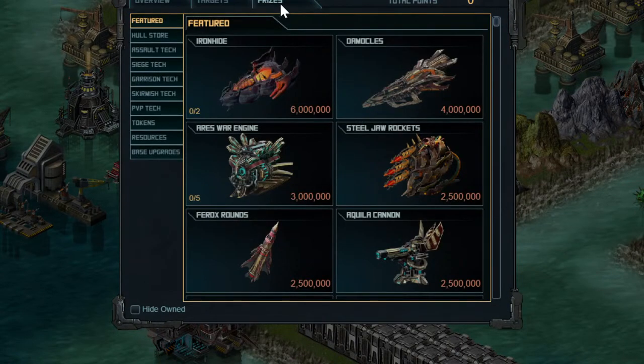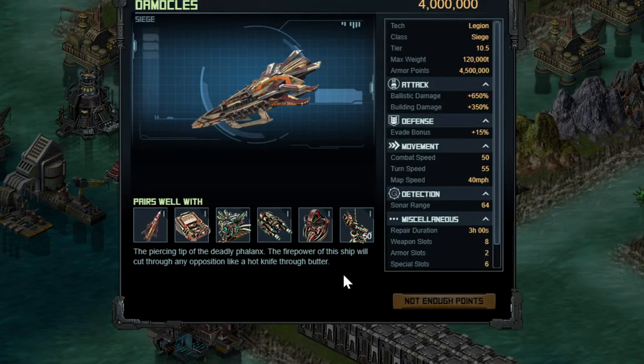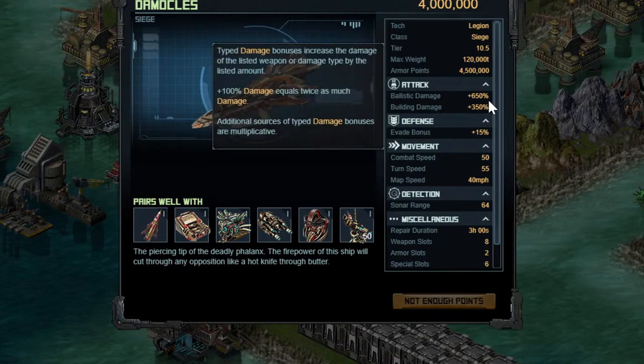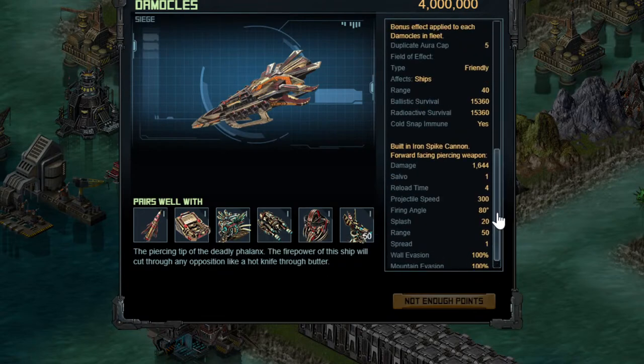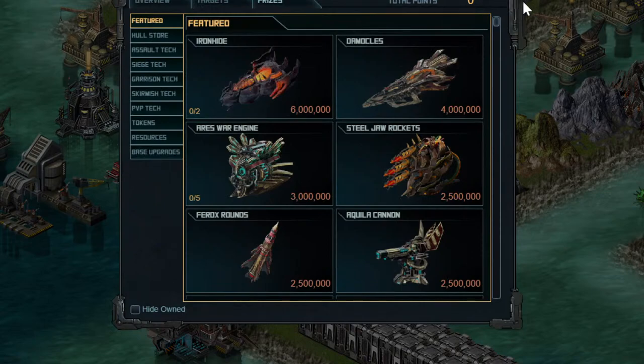In terms of actual prizes, we have the Damocles - it's like the Sword of Damocles. We have this new siege hull which looks to be really interesting - it's got a lot of ballistic and building damage bonuses. It seems like a Gladius 2.0 and has special effects. This is the next raid hull. Pick this up, build 3 blank hulls is what I'd generally say - maybe 4 blank hulls actually this time around. Spend all your physical time on the upgrades.